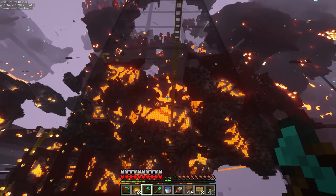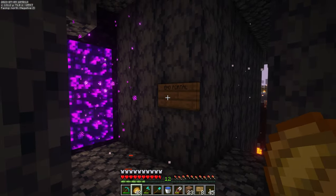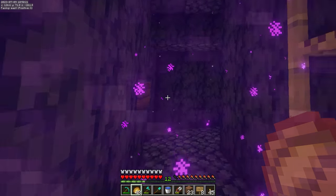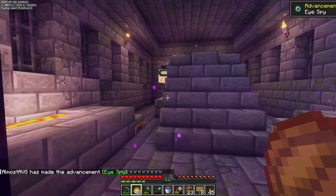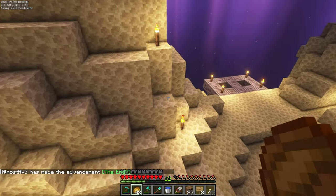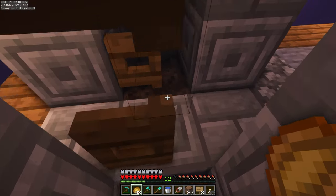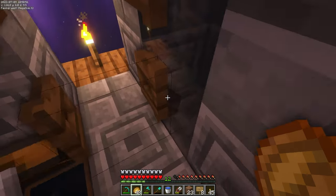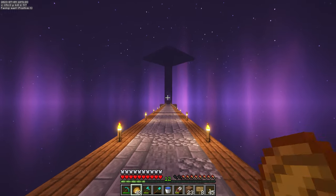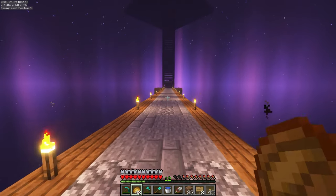I believe the end portal is around these coordinates — there we go, took a little bit of traversing to find it. First time in the end dimension, and I'm honestly really happy I don't have to do much exploring here. In every world I've had to do that, but finally this season I can just go ahead and buy some stuff, enter the end dimension, and use the enderman farm out here. I'll quickly get these XP levels up — I think there's an enchantment table here already fully set up, so we'll get all our stuff enchanted and then head out and go get some diamonds.